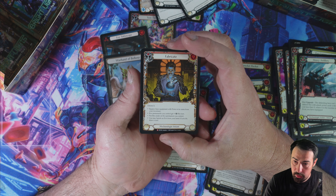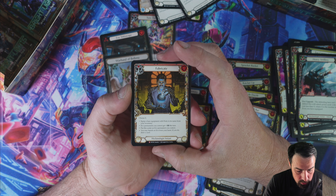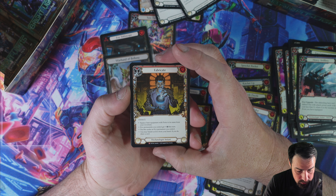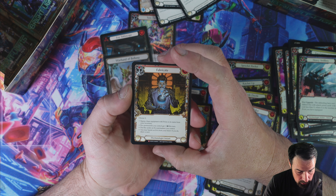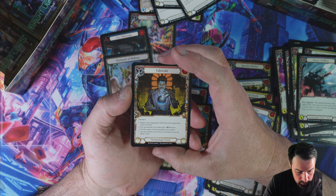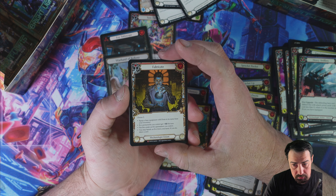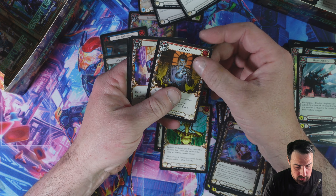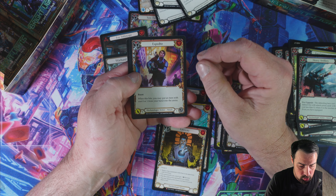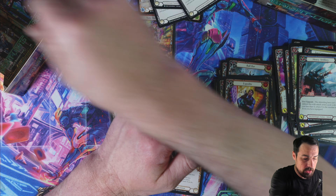Evo equipment you control gets plus one this turn. Put this under an evo permanent you control. You may banish an evo from your hand — if you do, draw a card. There's lots of choices, and choices in these card games are great. Expediate and nothing for the rear end. I only got about five packs left — once I get tired of looking at the beautiful foilies, these videos will go down to ten minutes a bulk on average.